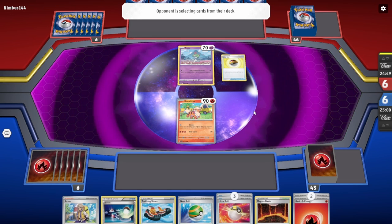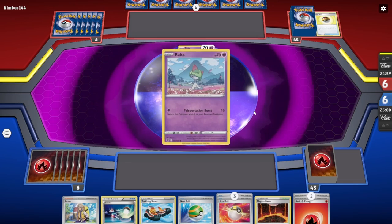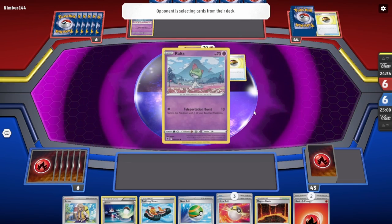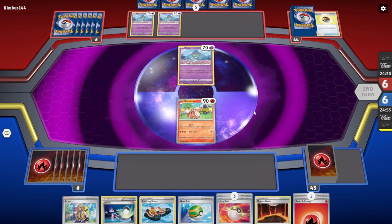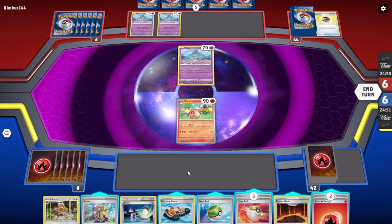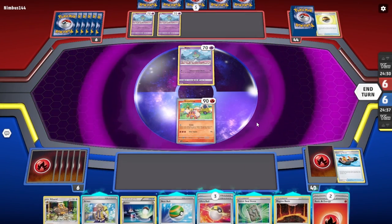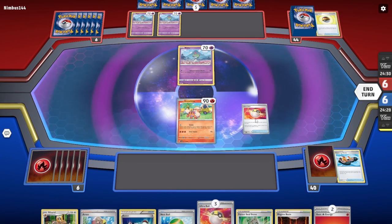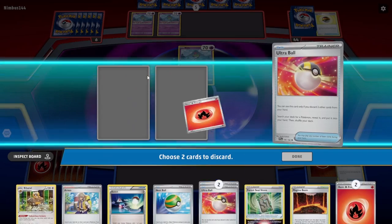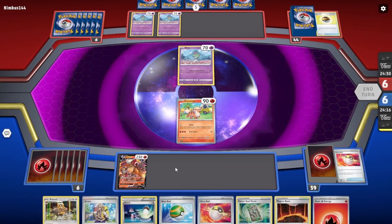The opponent won the coin flip, but they also had four mulligans, so we get to start with a good bit of extra cards in our hand. It looks like they're playing a Gardevoir deck, setting up some of their Ralts. We have a lot of powerful cards to use this turn, including Arvin and Trekking Shoes, Nest Ball, Ultra Ball. Starting with Trekking Shoes, we're not really going to need that Boss's Orders, so we'll go ahead and discard that. We top deck Forest Seal Stone, which is a great card.